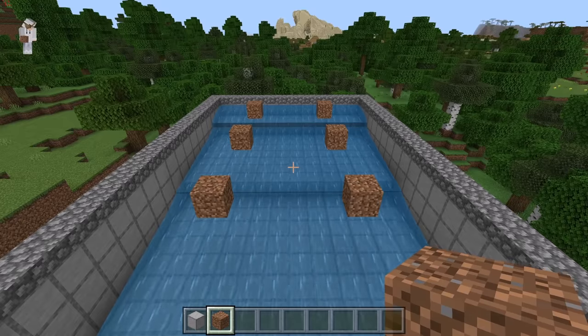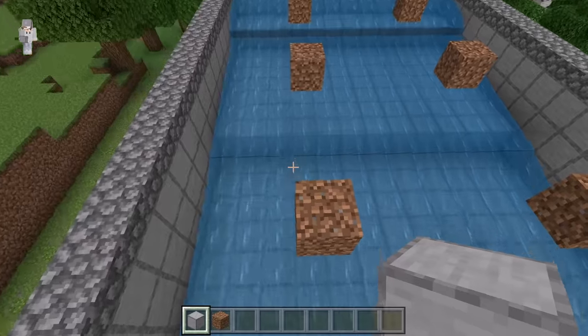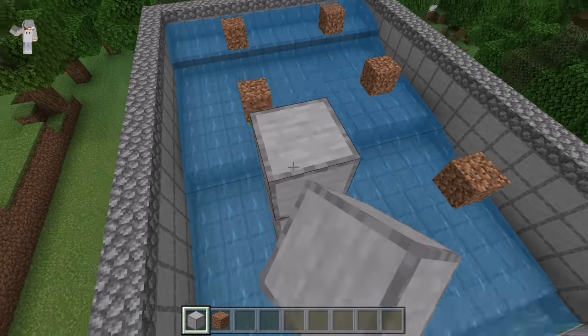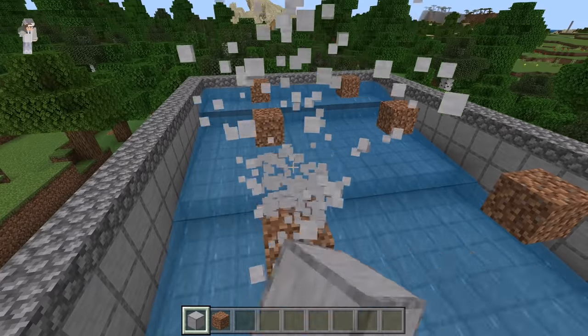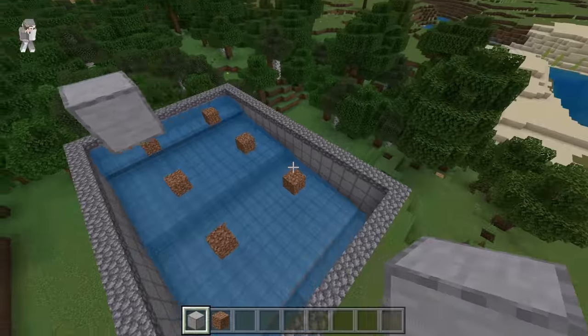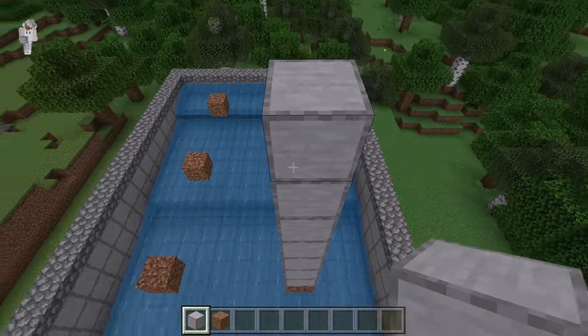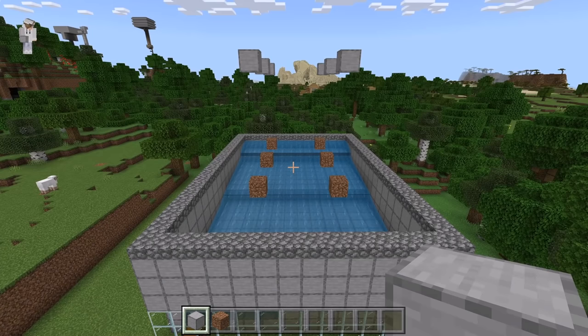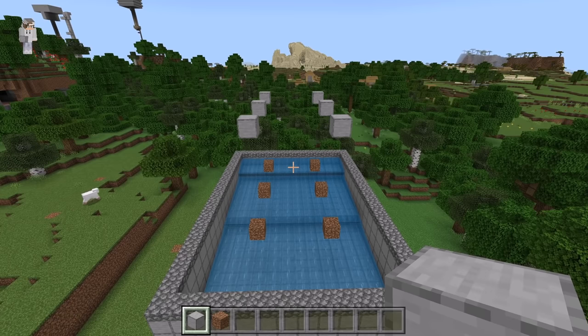Those dirt blocks will be where saplings are planted in this farm. The next step is to come over to one dirt block, place down 7 blocks, then break these 6 blocks. Now repeat doing that on all the other dirt blocks. Those blocks will prevent the trees from growing too tall so you'll be able to easily mine down all the logs.